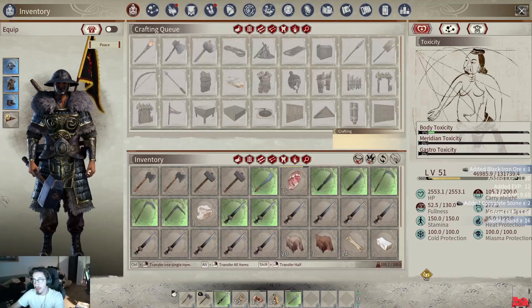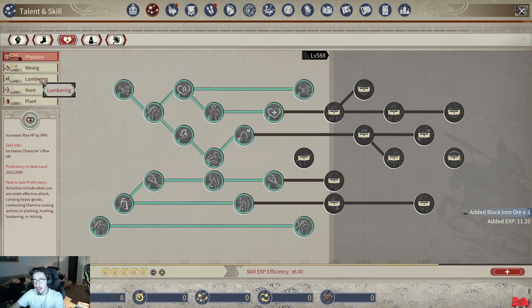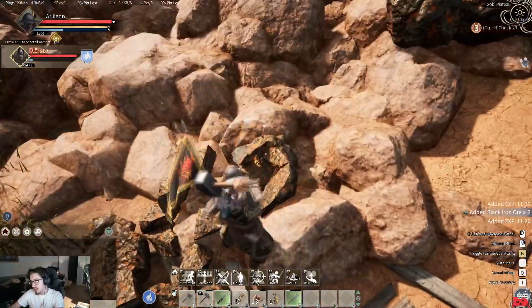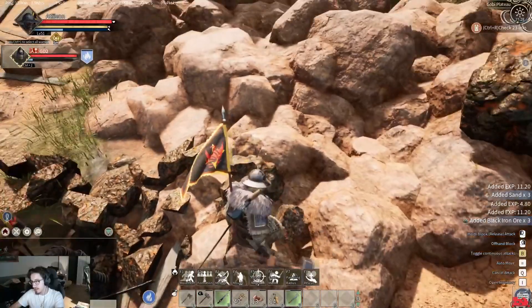Another thing to keep in mind is coming out here with a higher mining skill. I'm at 465 — if you can come out here with 525, which increases the output of black iron by 50%, that would probably be much more beneficial for you guys. But I'm out here because I need this stuff for my next quest line.